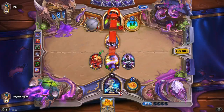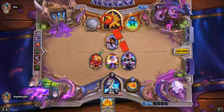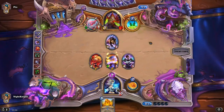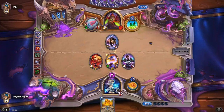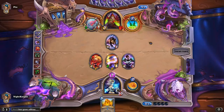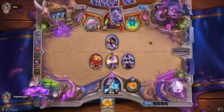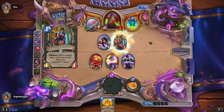Let's kill it with the Polymorph: Boar. I will not trade because he has to deal with it. And if he attacks face, it will die for free anyway. If he trades with the Secret Keeper, I can just bring it back next turn. So it's all solutions on our side.